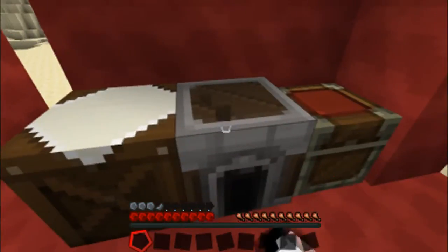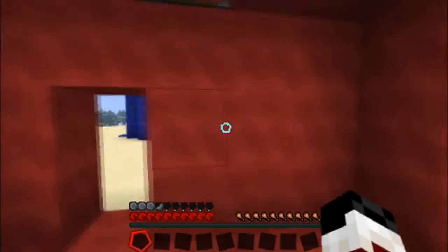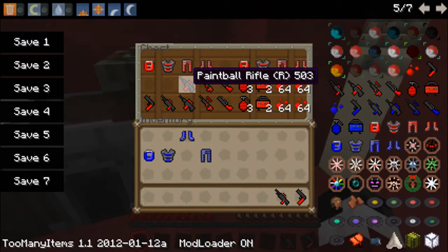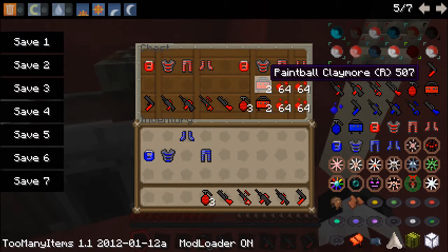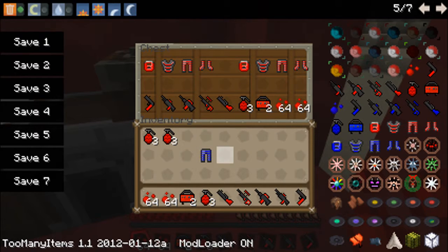This is the house you get: furnace, crafting table, and a chest, and a little thing to wait and shoot people off of. What comes in the chest - this is for both bases. You get a pistol, shotgun, a rifle, sniper, paint launcher, three grenades, claymores, and 132 pallets of paint. I'll get some more grenades because you're going to need more than that.